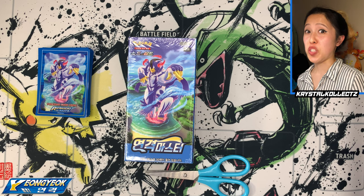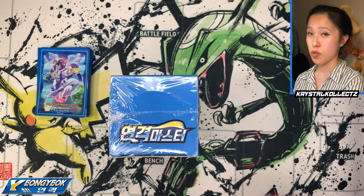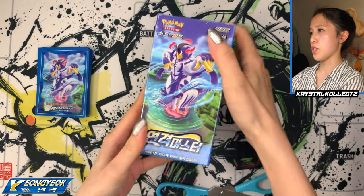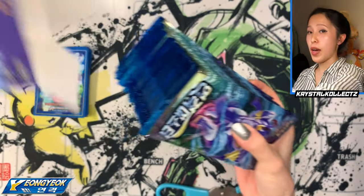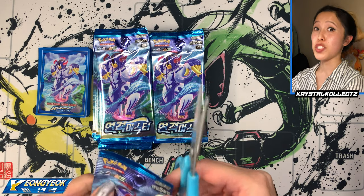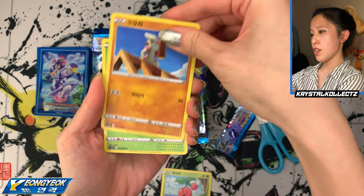We're going to begin with Younggyok Master, also known as Rapid Strike Master. Each booster box contains 30 booster packs with five cards per pack. The box is covered in plastic so I'm taking that off. This is my favorite of the two — it's oriented vertically unlike the Japanese booster boxes which are oriented horizontally. I love the pack art on these; I love the blue. Of course, Ilgyok or Single Strike Master will be insanely red. I have the matching sleeves too, so hopefully we get more Urshifu — I really want that VMAX hyper rare alternative artwork.